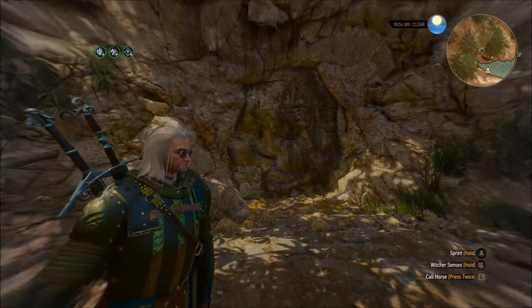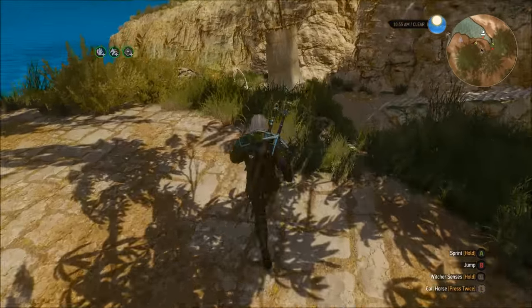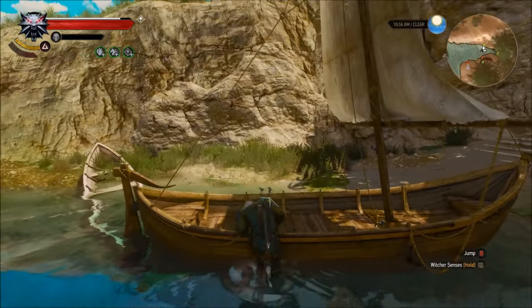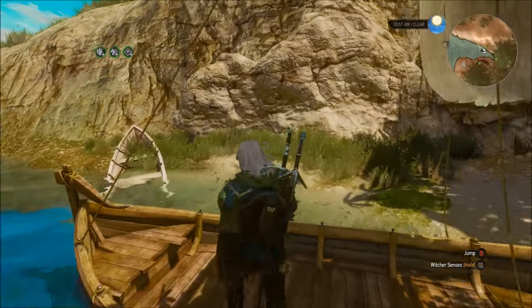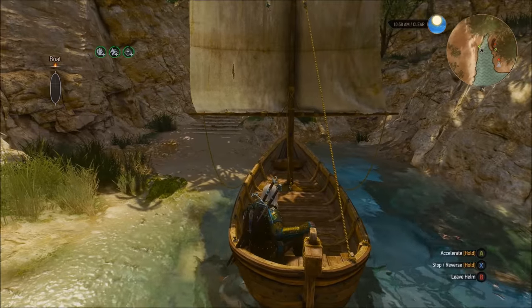Hello, this is Grey Prime Parade and today I'll show you how to enter the Unseen Elder's Lair without a key or an invitation. The only thing you need is a boat, because boats are really broken in this game. To start we need to perform a certain glitch that happens when you try to leave the helm of the boat while fast traveling.